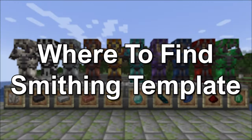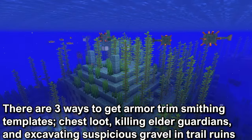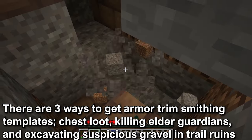Where to find the smithing templates. There are three different ways to get smithing templates: through chest loot, killing elder guardians, and excavating suspicious gravel in the new trail ruins.